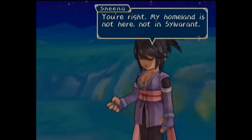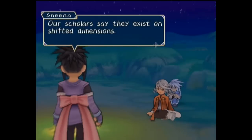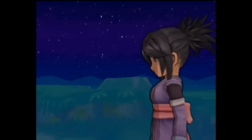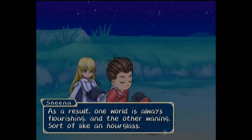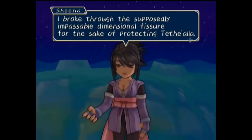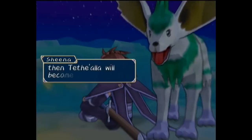Sheena reveals she is not from Sylvarant, but instead from a world named Tethe'alla. These two worlds exist right next to each other on shifted dimensions, so they cannot see or touch each other, but are still able to affect one another. More specifically, they compete for the same source of mana, so when one world prospers the other suffers, as the flow of mana can only shift between the two sides, like sand in an hourglass. Thus, the Chosen's world regeneration journey is simply the process of reversing the mana flow. Sheena was therefore sent from Tethe'alla to slip past the dimensional fissure and kill Sylvarant's Chosen, but feels guilty about leading this world into destruction, and doesn't know what to do next.